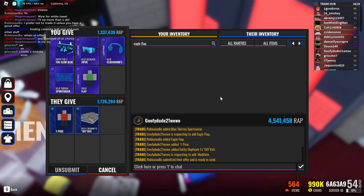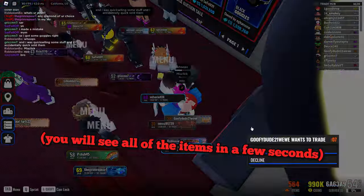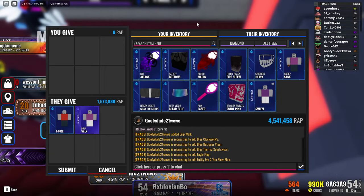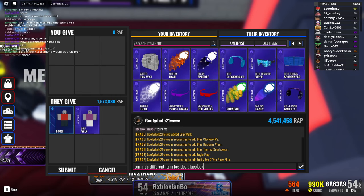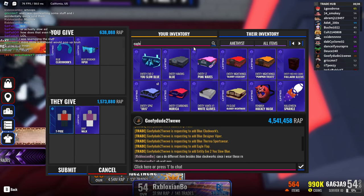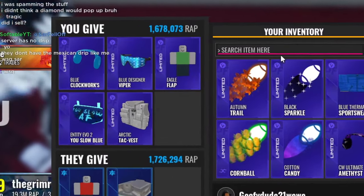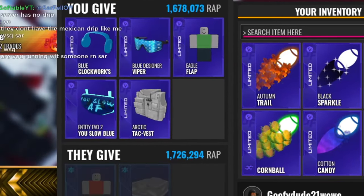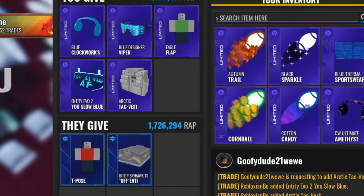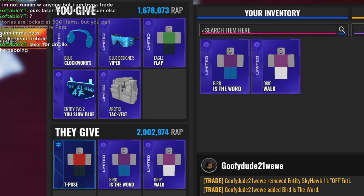In this first trade, this guy wanted my blue Clockwork Headphones, blue Designer Viper, Eagle Flap, some blue Backplate and a Vest, and also the Cyan Dreads. He was offering me T-Pose and then two Amethyst Emotes. So he was offering really good demand items for items I didn't really use that much, and he was overpaying with T-Pose, which I've already traded off and gotten a million overpay on before. He's giving me a 300k overpay for an item upgrade in a 6v3, meaning I'm giving 6 items for 3 items. Not only am I gaining value, but I'm gaining demand, so I decided to accept it.